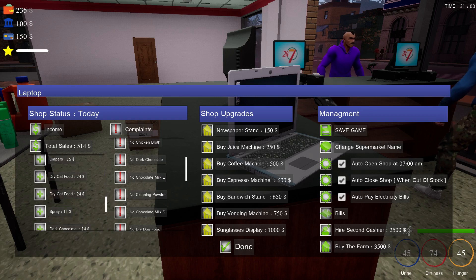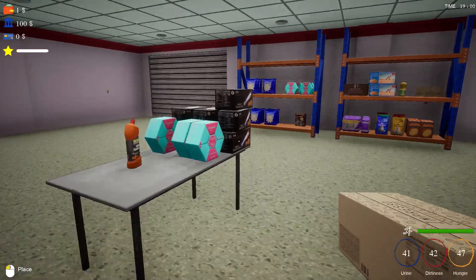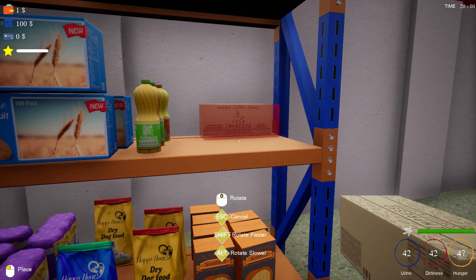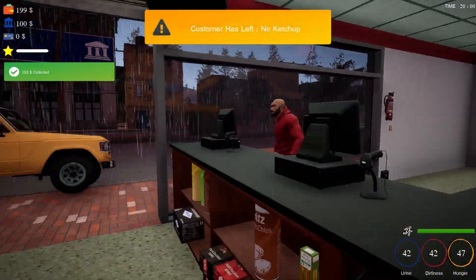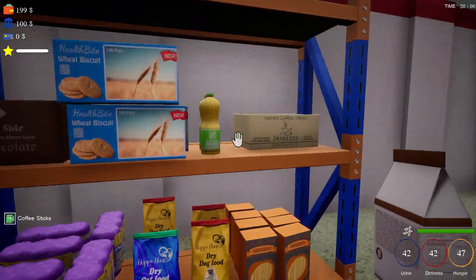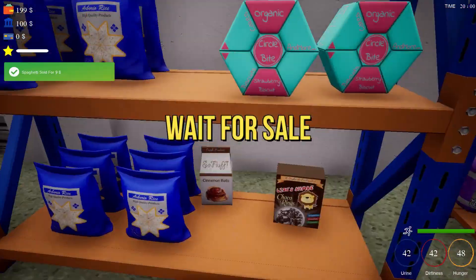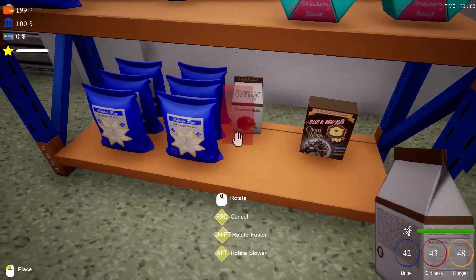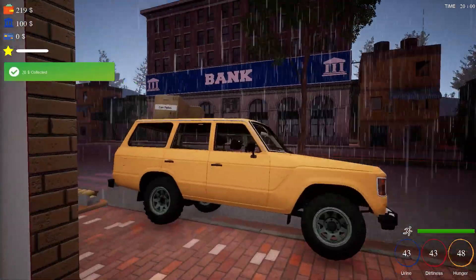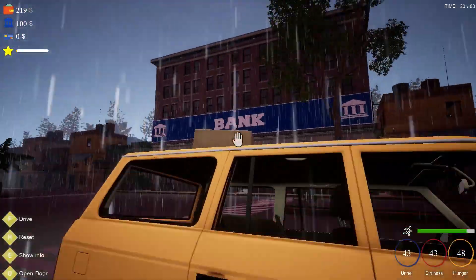If you're on the fence about this game, I say wait a few more updates so that it gets even more quality of life improvements. Or if you see it on sale, just pick it up. $20 USD seems a bit much for a game that looks like an Unreal Engine asset flip, but I promise you that you will have fun. Wait for sale. P.S. — when multiplayer gets added, I will immediately change my review to a buy it now, because that's what this wacky game needs.